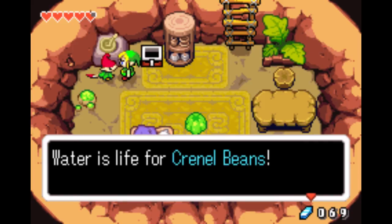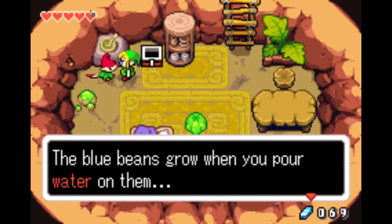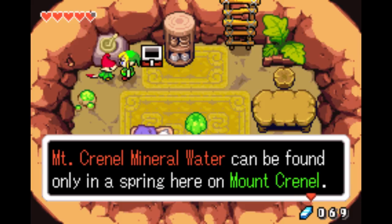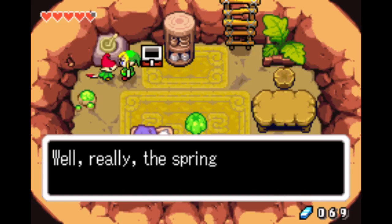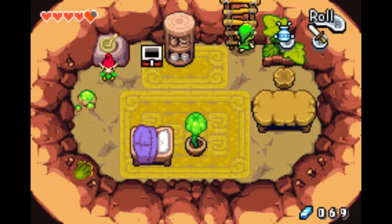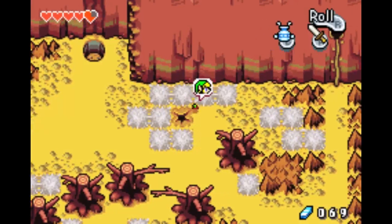Water is life for kernel beans. The blue beans grow when you pour water on them, but the green beans like Mount Krennel mineral water. Mount Krennel mineral water can only be found in a spring here on Mount Krennel — well, really the spring is closer to the base of Mount Krennel, which I've got covered because I've played this game before.